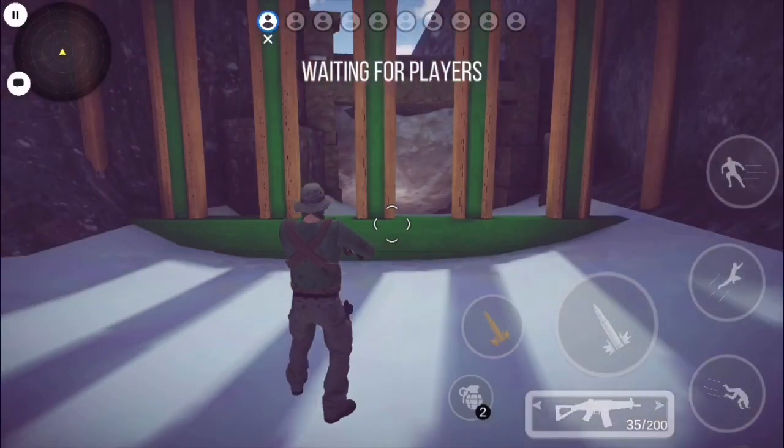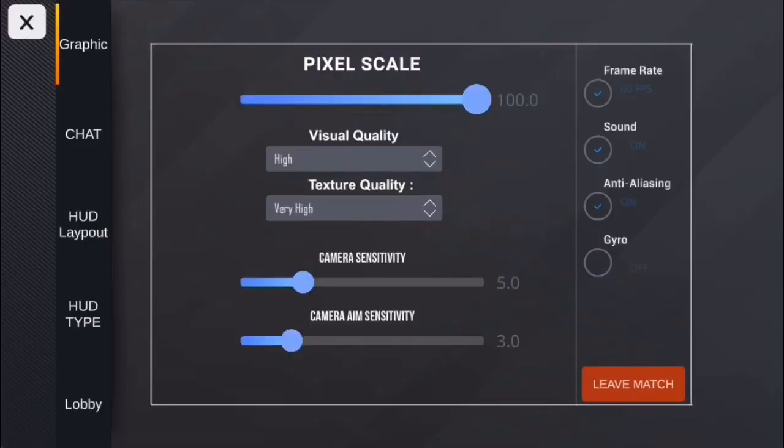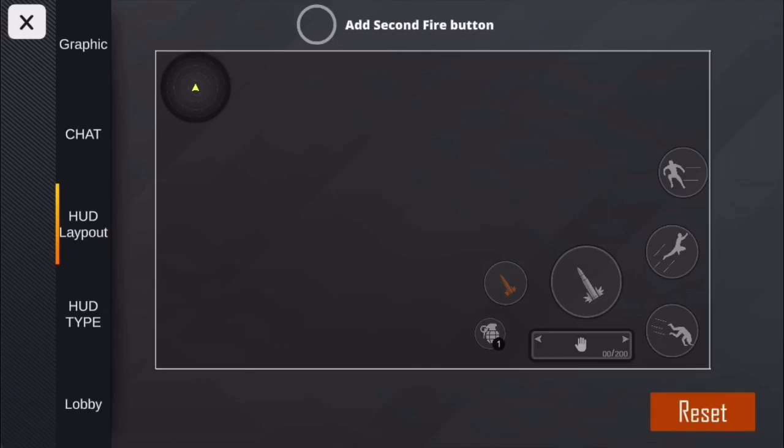So that was pretty tragic — I kept dying first. Let me show you what I should have been doing. First you want to go into settings and select HUD type C. I recommend it highly. You can select any HUD type you wish, I just find HUD type C the most easy. Then you want to go to HUD layout.